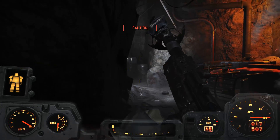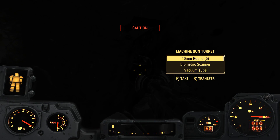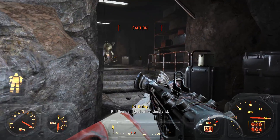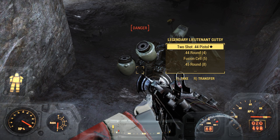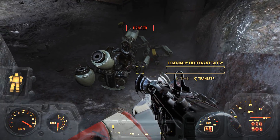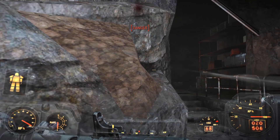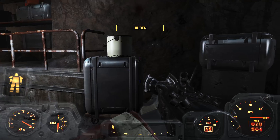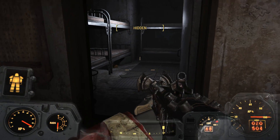That sounded like a robot - might be Dima's defenses as opposed to the Children of the Atom. Kind of seems like the children don't even come in here. Legendary Lieutenant Gutsy - two shot 44 pistol. Look at all this stuff, holy cow. Thank you, Lieutenant Gutsy. This power armor is not modified to carry a ton of weight though; I need to do that next time I head back to the base. This is actually my ninth suit of power armor - I counted. I've moved all of them to the base, got them all lined up, starting to look pretty impressive.